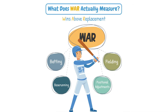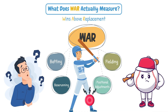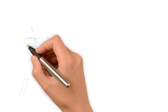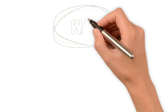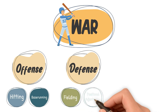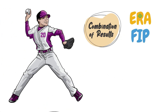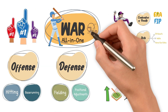WAR stands for Wins Above Replacement. It tries to answer one simple but powerful question: if this player got hurt tomorrow and his team replaced him with a random AAA call-up or someone who's been warming the bench, how many wins would they lose? In other words, how much better is a player than a freely or cheaply available replacement? WAR includes everything a player does — offense, hitting and base running, defense, fielding and positional adjustments, and playing time. For pitchers, it measures value through a combination of results like ERA and FIP, and skills like strikeouts, walks, and home run rates. It's the best all-in-one stat we have.